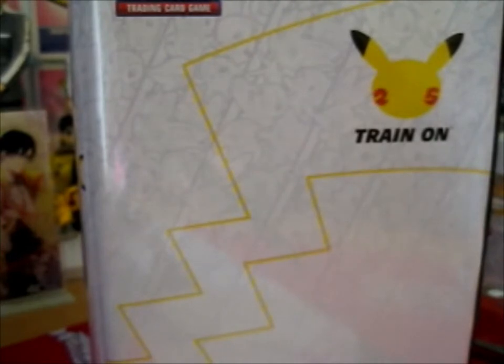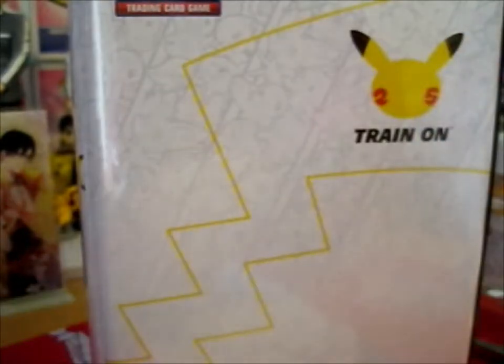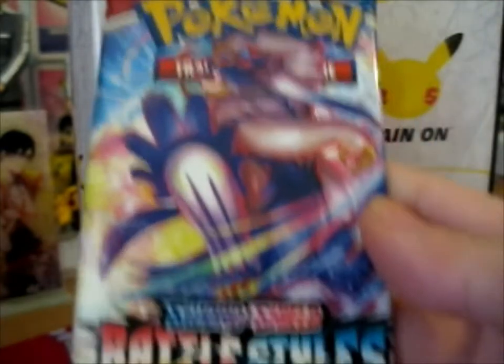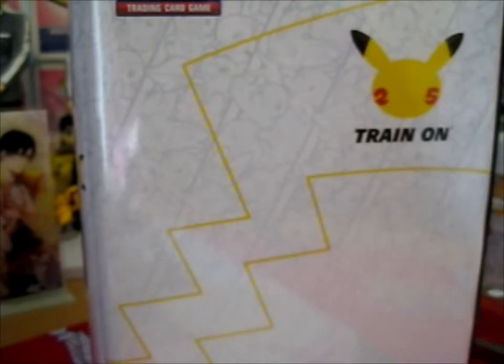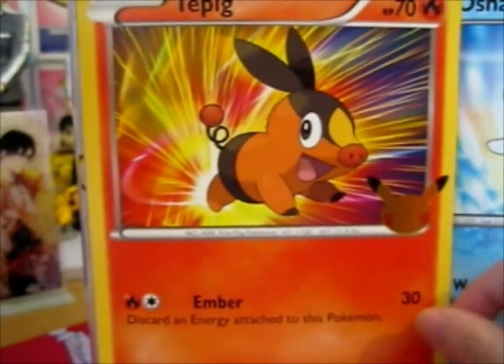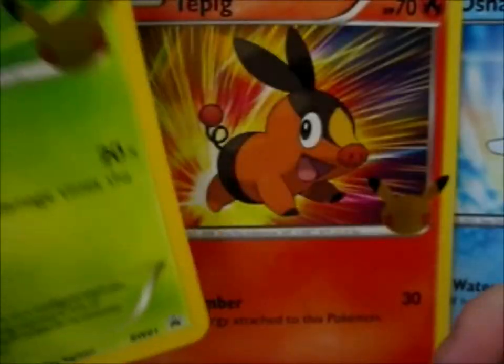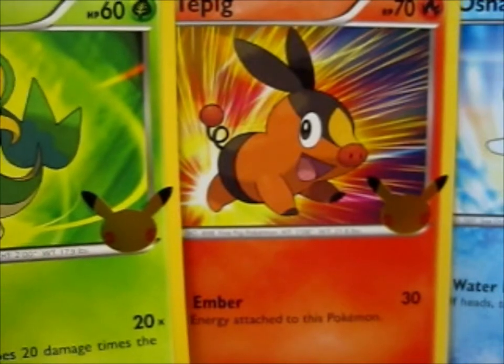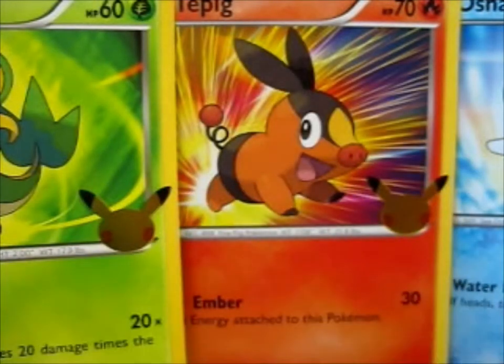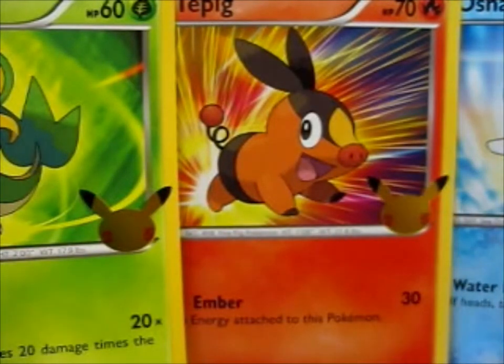We have another Sun and Moon, with Solgaleo on the front this time, and another Battle Styles. So we have Oshawott and Tepig. First up: Sun and Moon.